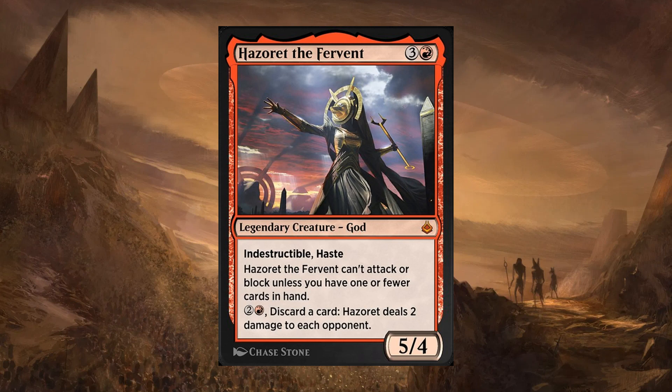Starting off, we have Hazoret the Fervent. It's a 4-cost red Legendary Creature God, 5/4 with Indestructible and Haste, and it can't attack or block unless you have one or fewer cards in your hand. But you can pay 3, one of it being red, and discard a card to deal 2 damage to each opponent. Red decks in Historic want to play their entire hand onto the battlefield and just swing and win. A 4-drop will generally be the last thing out of your hand in that kind of deck. When that happens, you're getting to swing with a 5/4 Indestructible Haster, and you will generally always have an empty hand — which is normally a downside for red, but Hazoret kind of turns it into an upside.